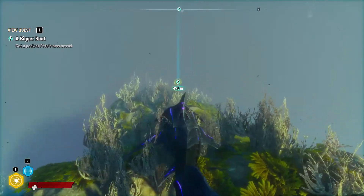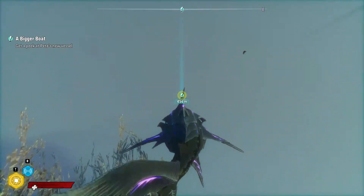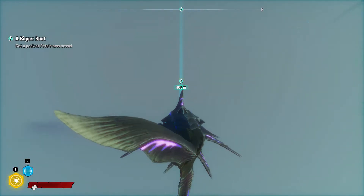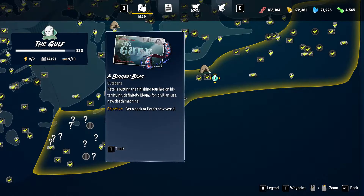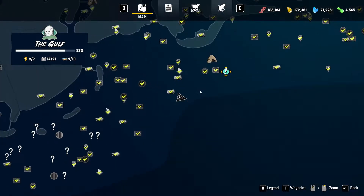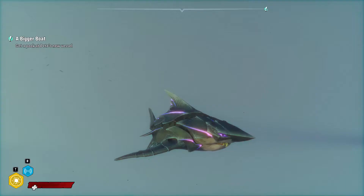And there you go — you have your sperm whale boss defeated. That is all of the apexes done, and we get to go over and check on Scaly Pete's new vessel. So that's going to be a thing too.